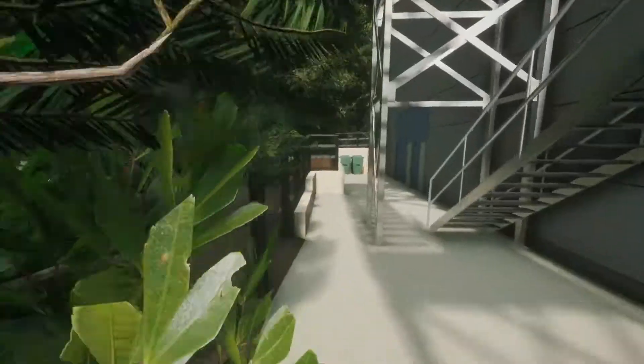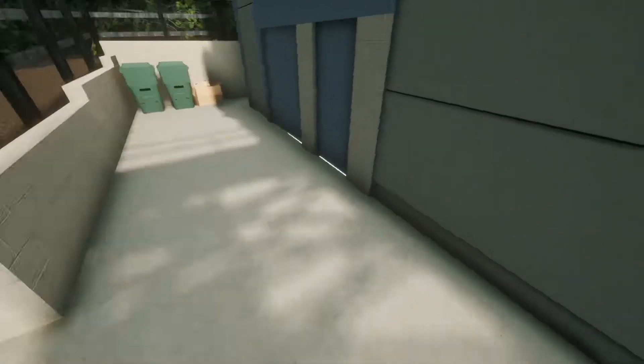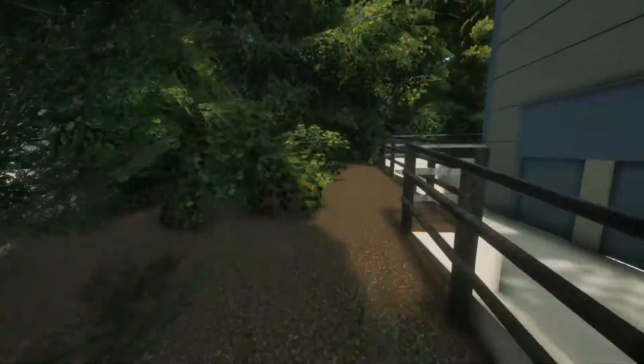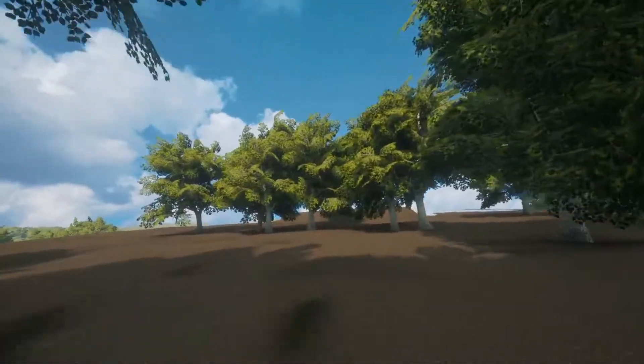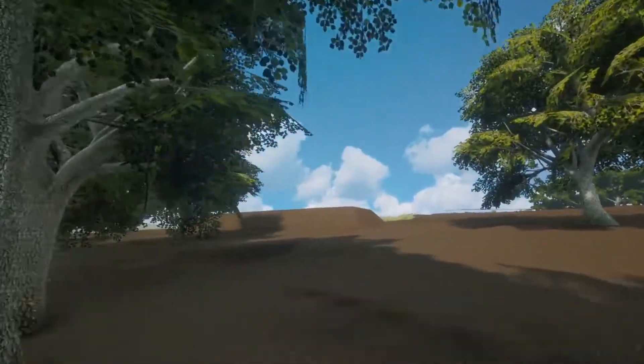There is a gate here but that won't open. What you have to do is come downstairs, go around here, around the fence, through here, past the big building just here, up through the trees — and then you're pretty much there. You're out of bounds.